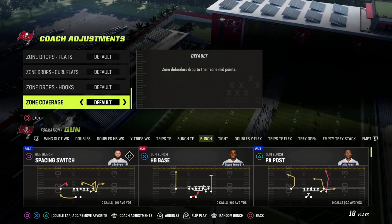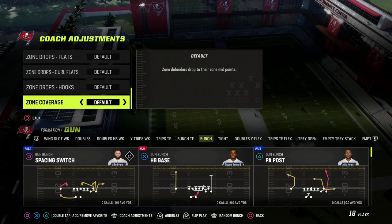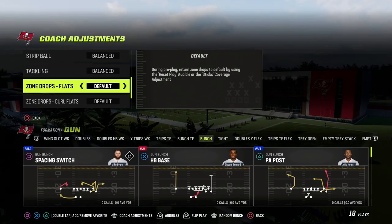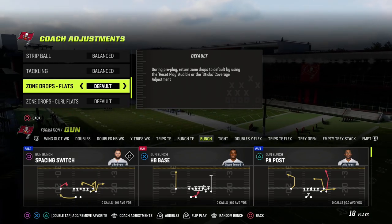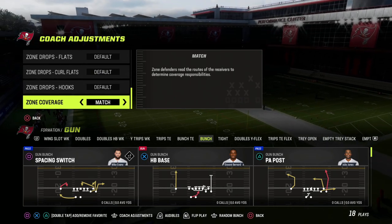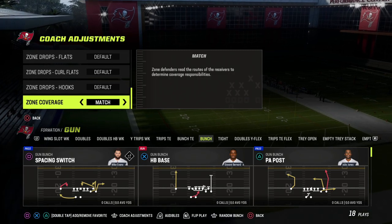If you want to run default that's fine, but that's what all these things do and why they're important. Quick pro tip: if you are in the red zone, do not put zone drops on past five yards because defenders will literally not drop into the back of the end zone — very, very important. Zone coverage set to match — that is the way I'm running my coaching adjustments.